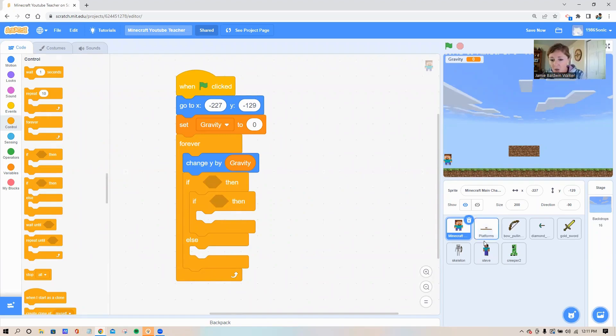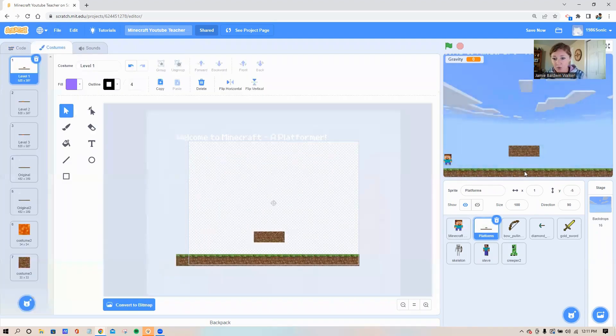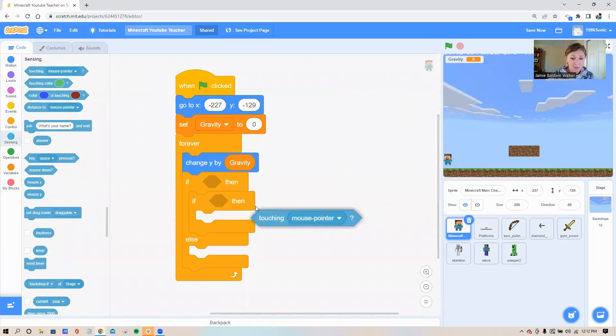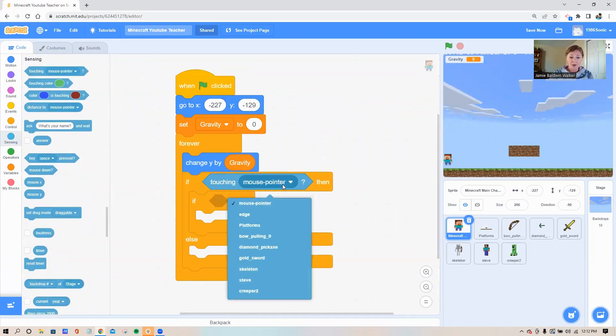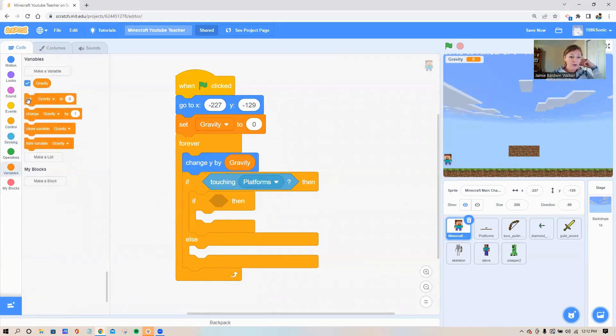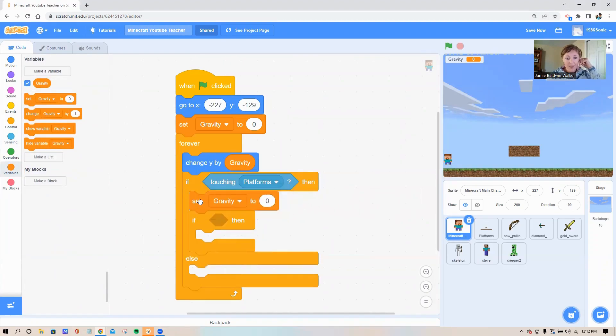There is a sprite called 'platforms' — this is the actual ground and platform you can see. We're going to create several different ways to make our platforms look. Go back to Steve's code, and let's add code that says: if Steve is touching the platform sprite, set gravity to zero. Go to your sensing circle, grab the touching block, place it inside that top shadow, and switch it to say 'platforms.' Then from the variable circle, grab the set block and set gravity to zero.